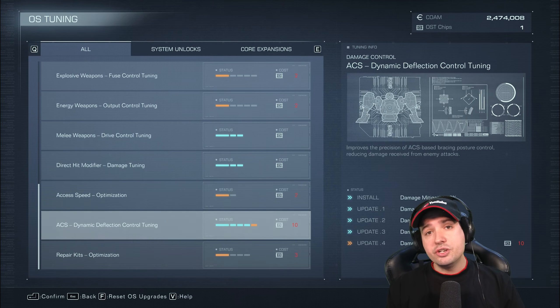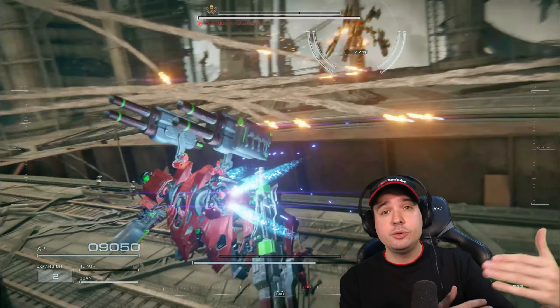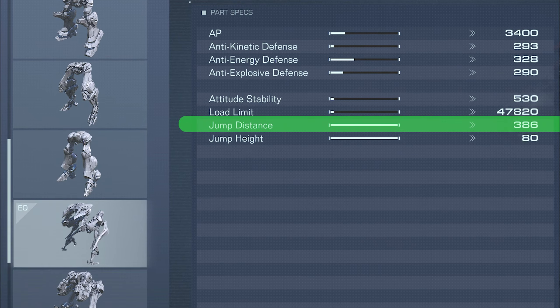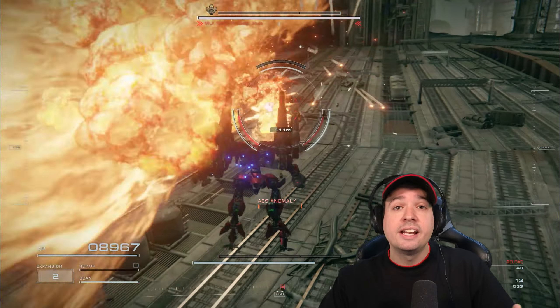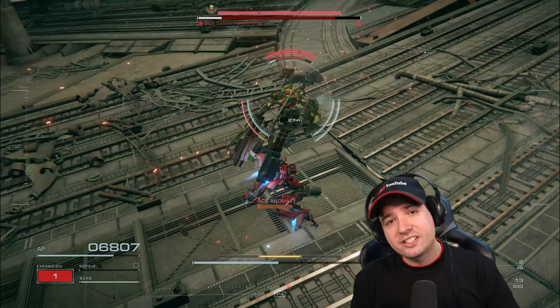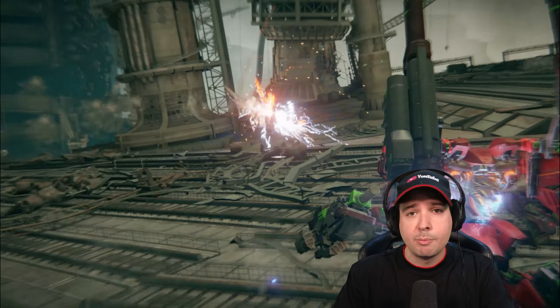I'm also experimenting with different legs, because there's a jump distance stat that allows you to cross distance very quickly to bring in a melee attack and then get back out of trouble. The lower load capacity of the reverse joint legs, however, forces me to use a smaller and less effective shotgun rather than the Zimmermann, but it is worth experimenting with.